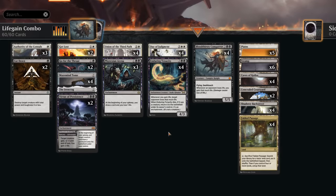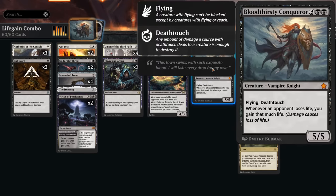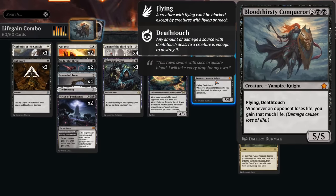Hello and welcome to another standard video in the brand new Foundations metagame. Today we're looking at a black-white infinite life gain combo deck featuring the combo of Enduring Tenacity — which says whenever we gain life a target opponent loses that much life — alongside Bloodthirsty Conqueror from Foundations, a 5/5 Flying Death Touch saying whenever an opponent loses life we gain that much life. With both creatures in play, if we either gain life or the opponent loses life it triggers an infinite chain, and that's infinite damage and infinite life gain to win the game on the spot.